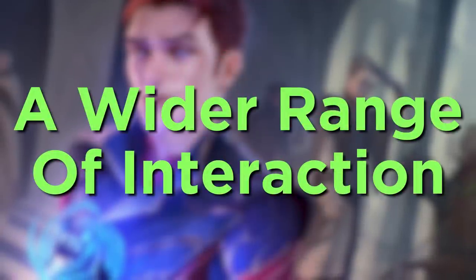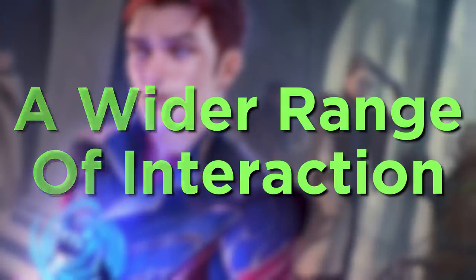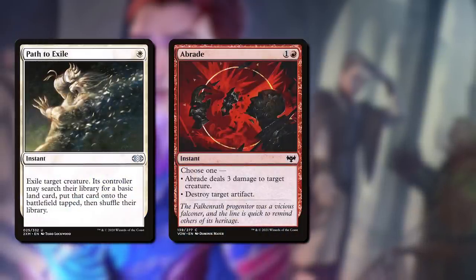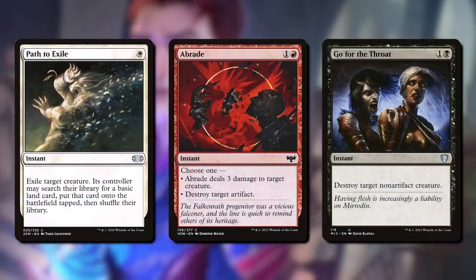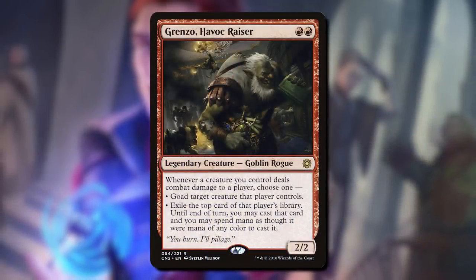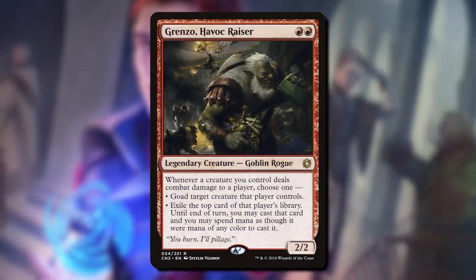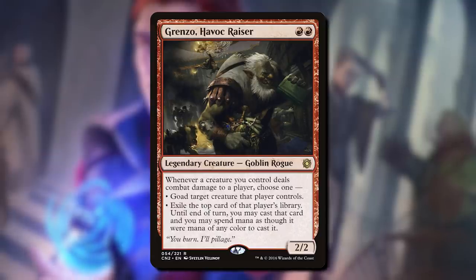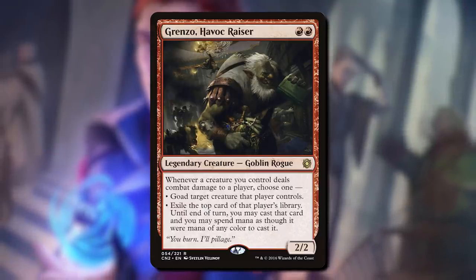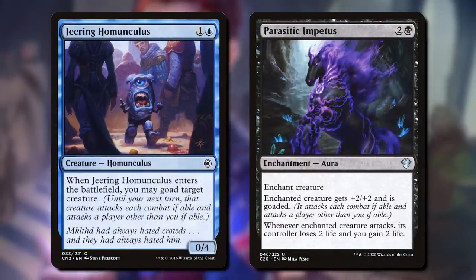Second, it gives the game a wider range of interaction. Having your cards removed all the time is pretty frustrating. But the most common kind of effect you're going to play to target an opponent's creature is probably a removal spell. Goad gives you a much less punishing effect that still gives you that feeling of protection. It's also a pretty cheap effect from a mana cost perspective, so we can easily put it on creatures' enter-the-battlefield effects and bonus riders on spells.